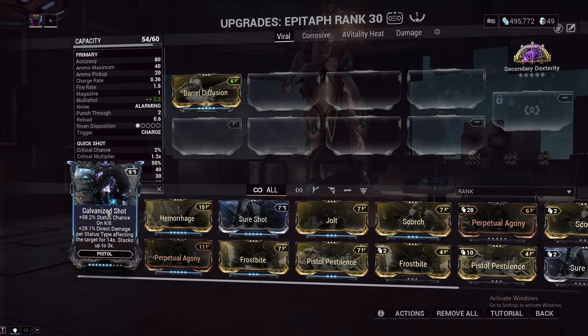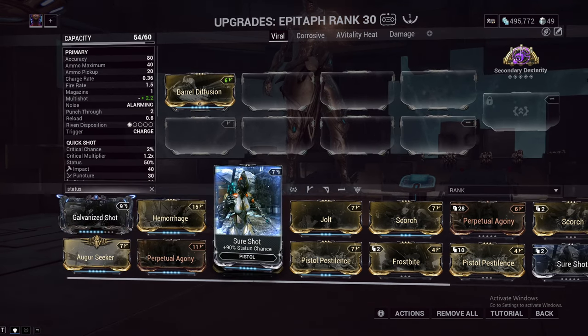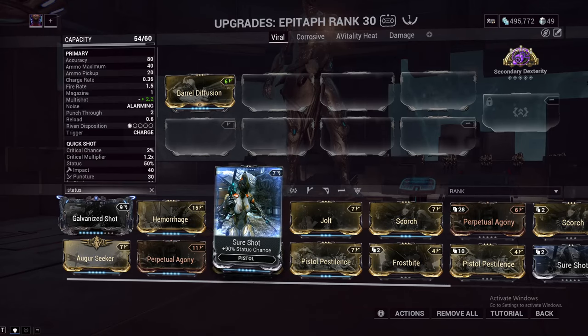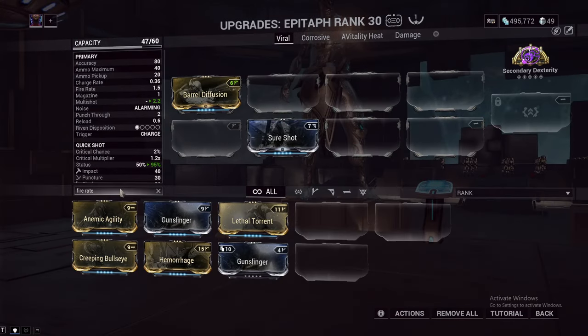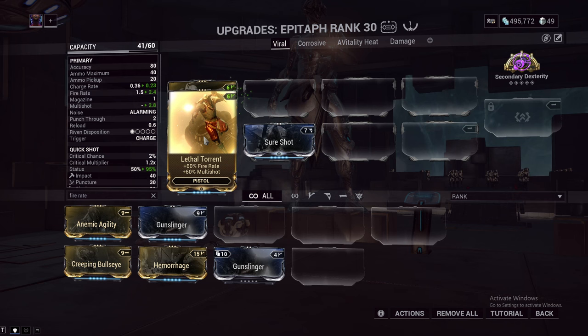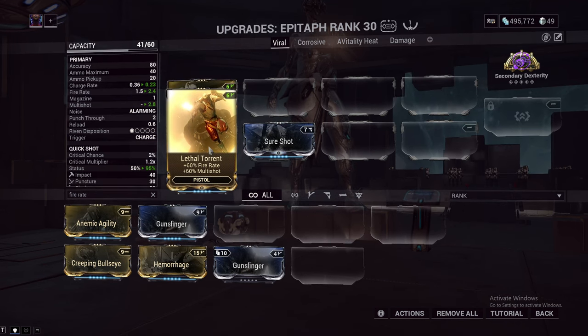The same thing goes with using Sure Shot over Galvanized Shot. This gives you more status chance but also just more base damage, and since we're not damaging with this, Sure Shot just gives more at the start. A little bit of fire rate is nice on the Epitaph, and in my opinion the best fire rate mod is Lethal Torrent because it gives multi-shot and fire rate. With this plus 60% multi-shot, we're sitting at 180%, which is really nice.